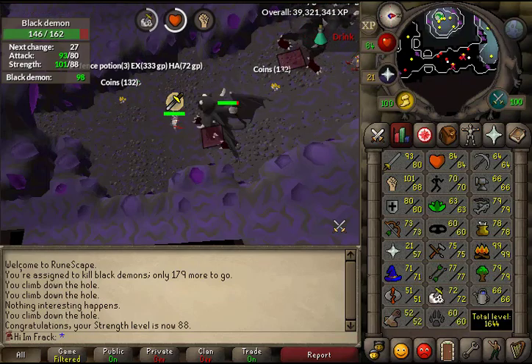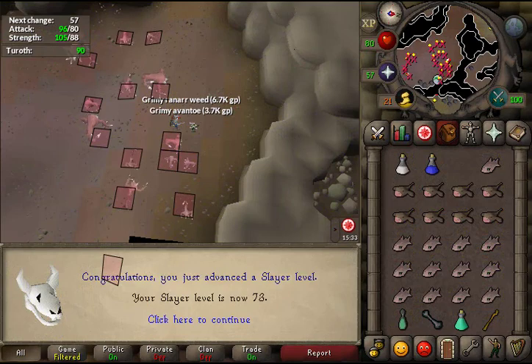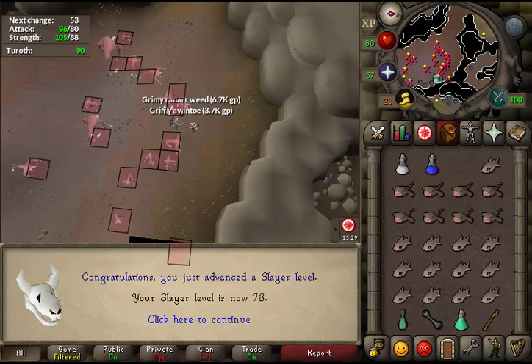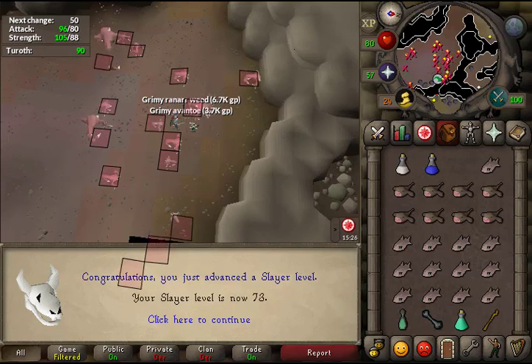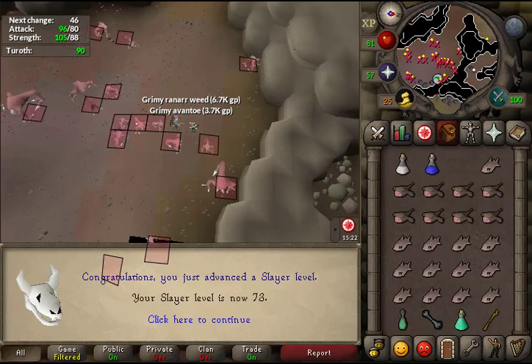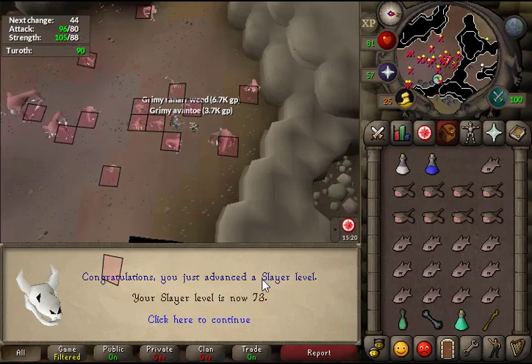Just hit 73 slayer at the Turoths. These are actually an underrated task — you do need leaf-bladed equipment, but they drop a lot of herbs, a lot of seeds, and a lot of nature runes. Overall a pretty good task. 73 slayer!